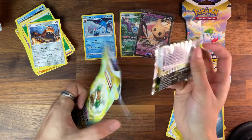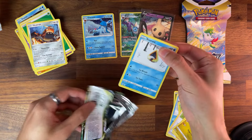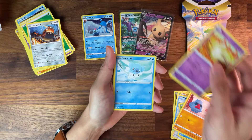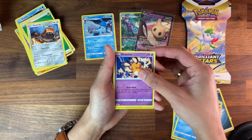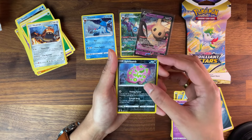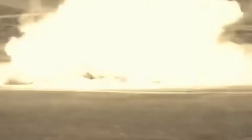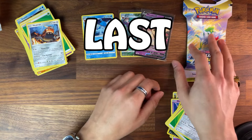Alright. Snorunt, Nosepass, Nillsuri, Cubchoo, Dedenne. Oh, it's a fucking spirit bomb! And we got something — regular rare. Clink clang. It's all good.